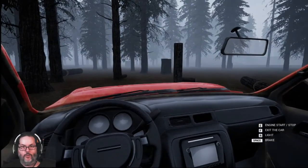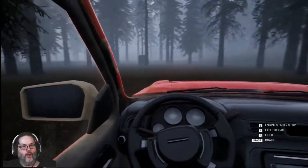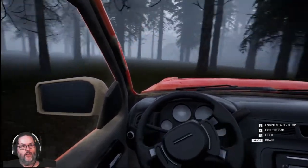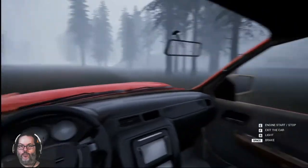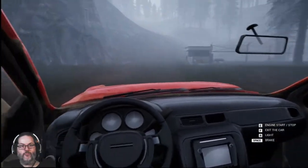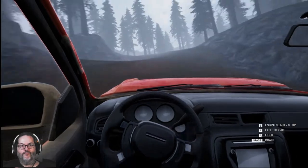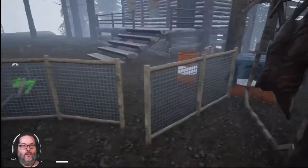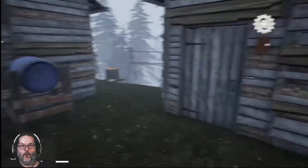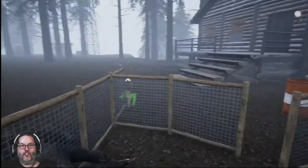Hey guys, RC here back with Mist Survival episode 10. I'm turned around here a little bit, not sure where I'm at — the mist is coming in, which is a new thing. What I did off camera is I went and did a little gathering. I was not having a mist event when I was coming back, so that's weird. I had to stop and reload. We've got the bear there. We had finished the cabin and were coming back, and we had started expanding our fence here.